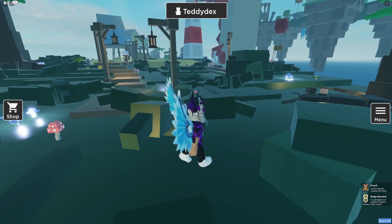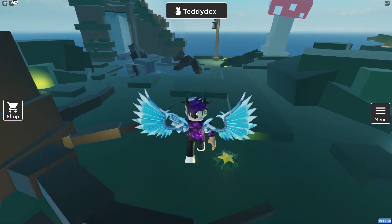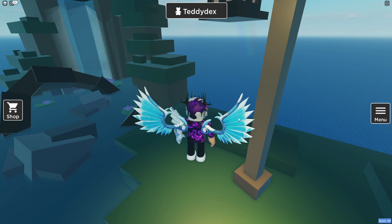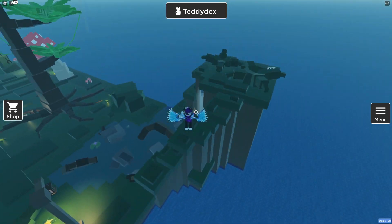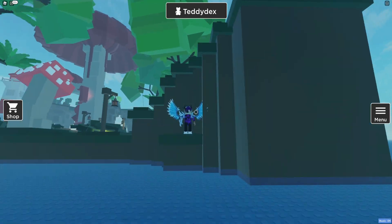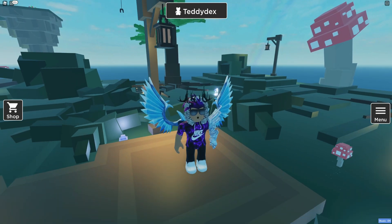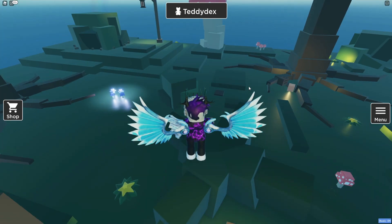Follow me for the next one. Come over here near the waterfall — not exactly in it. This is going to be one of those tough ones I cannot get. It's just underneath here: the camouflage teddy. You jump out and back in to get it, but of course I can't do it because I'm not good enough.